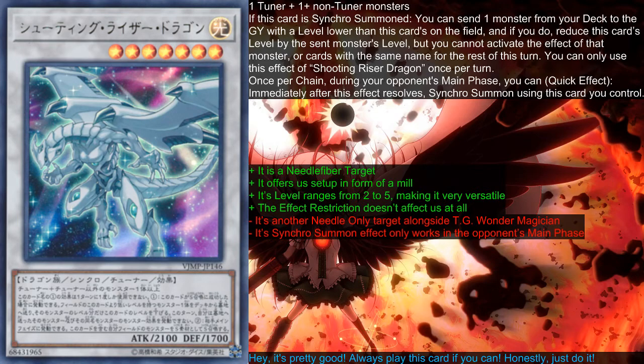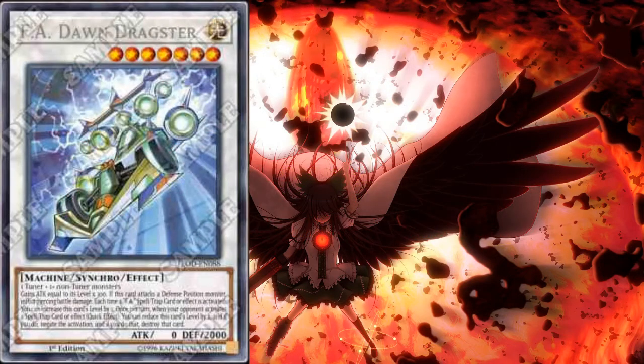Now that Shooting Riser Dragon has been covered, let us look at F.A. Dawn Dragster. Just like the card before, it's a generic Level 7 Synchro — this time it's not a tuner, but a machine, which changes things up for us.